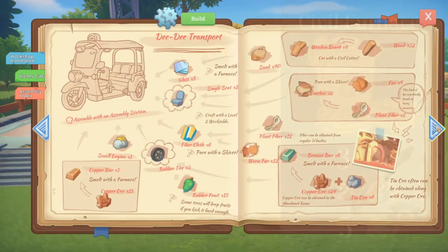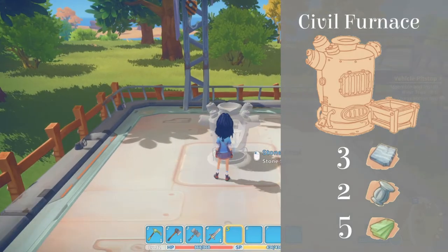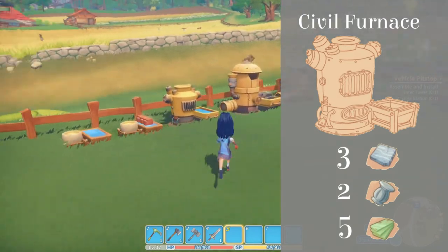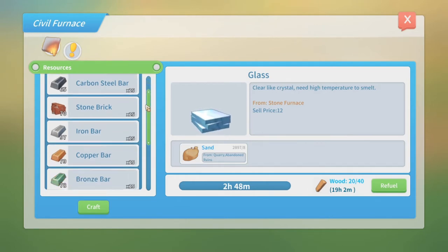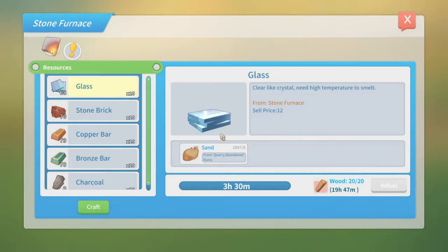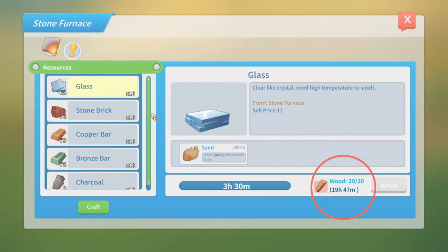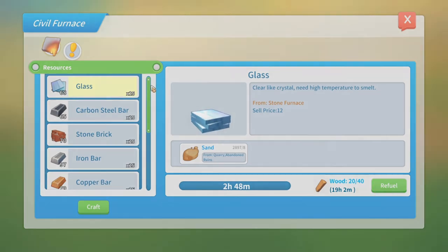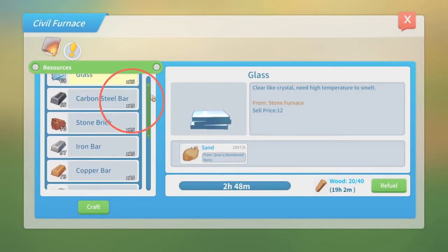The next furnace you'll be able to make is the Silver Furnace. The Silver Furnace can be acquired in 2 ways: you can either give 5 data disks to Petra in the research center and wait 2 days to obtain the blueprint in your mailbox, or you can obtain the crafting diagram during the Saving the Tree Farm mission. The Silver Furnace can make all the metal bars that the Stone Furnace can, but in less time. The Stone Furnace has a fuel capacity of 20 wood providing 1 hour each, while the Silver Furnace has a capacity of 40 wood. The Stone Furnace can craft up to 10 of the same item, while the Silver Furnace can craft up to 25.